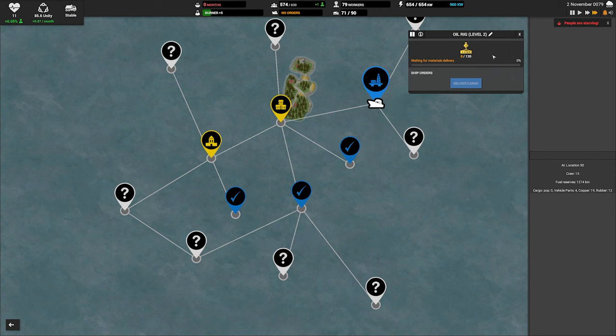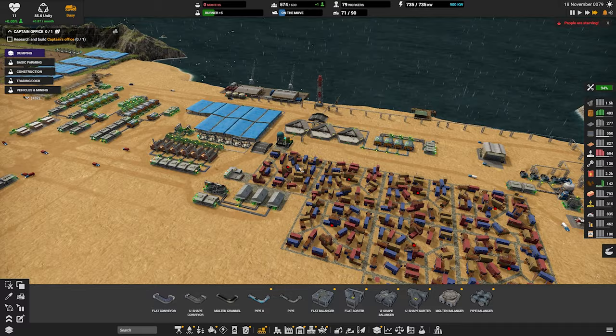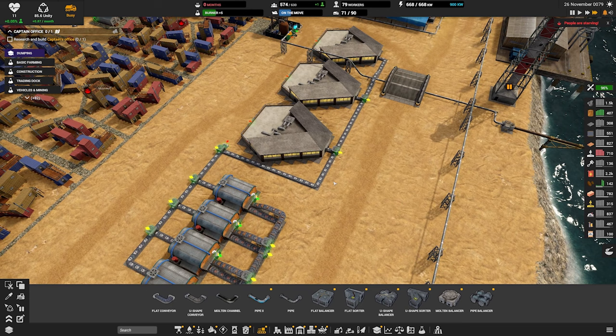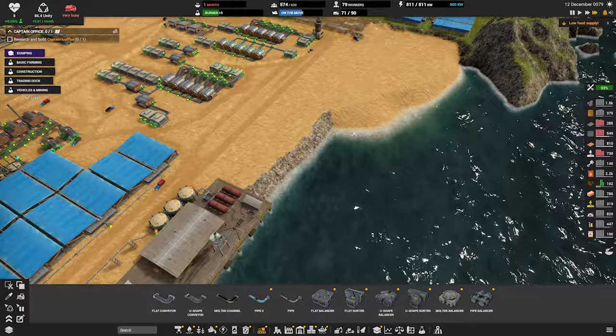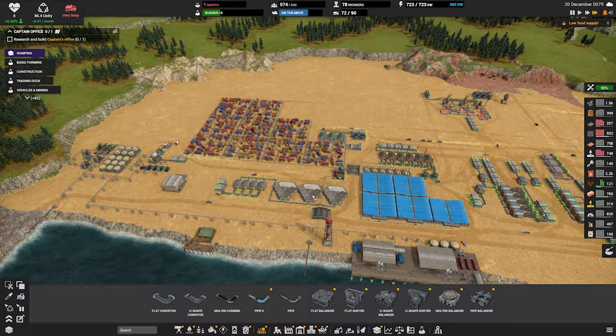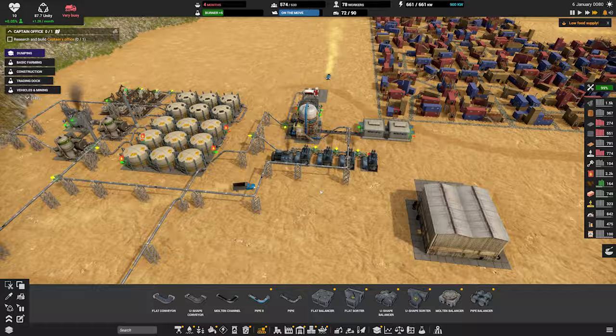Can we repair that oil rig? Yeah, I think we'll repair that oil rig. Can we explore this over here? We have a good backup here on construction parts and science ones. We can get some more excavators — let's get a couple more excavators here. Our power is okay.